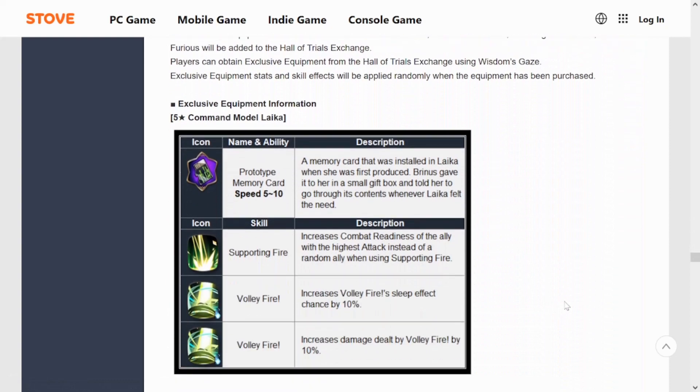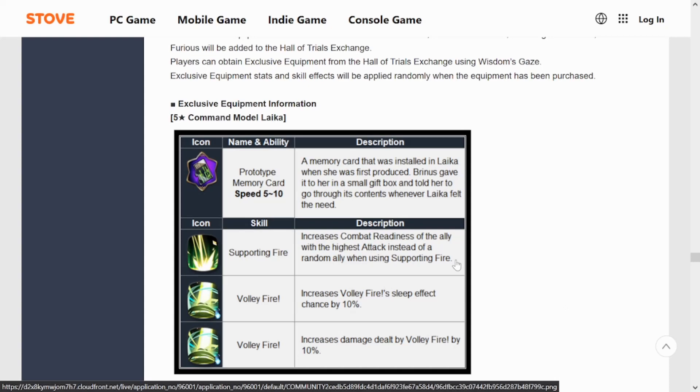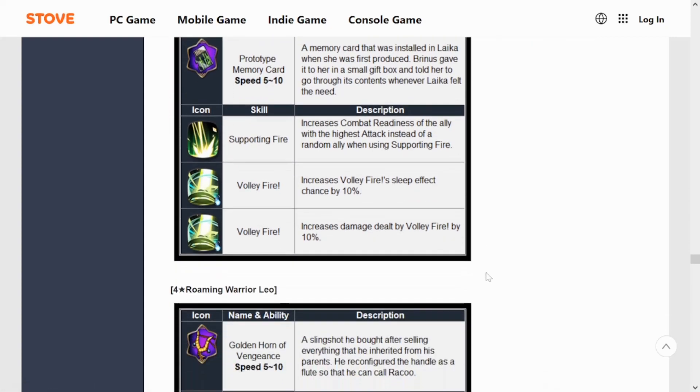We got three new exclusive equipment drops. First is Commander Laika — she's getting a 10-speed boost, and she's already decently fast. Her skill 'Supporting Fire' will now increase the Combat Readiness of the ally with the highest attack instead of a random ally. 'Volley Fire' increases the sleep effect chance by 10% and increases damage dealt by 10%. The Supporting Fire option is probably the most useful since you're always pushing CR for your damage dealer.